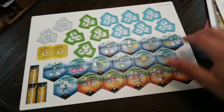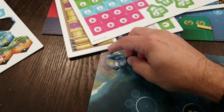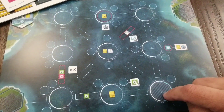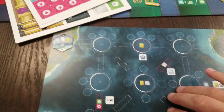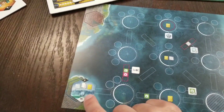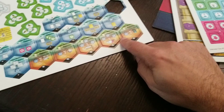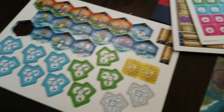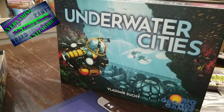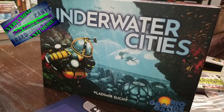These metropolis tokens get placed somewhat randomly on your board to give extra bonuses. You always start building here and work your way out. If you can link up to these metropolises, you get extra bonuses. There you have it — a quick rundown of what's in Underwater Cities. I'm Board Game Rants, thank you for watching!